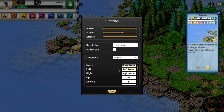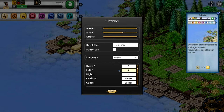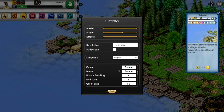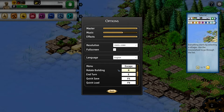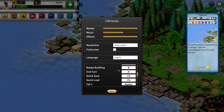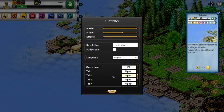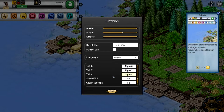Looking at the keybindings: left, right, arrow keys. Rotate building is E. So I shouldn't hit E - that's going to be tricky because I use E so much in all the other games I play. Quick save is F5, that's kind of a standard thing. Then we have tabs.